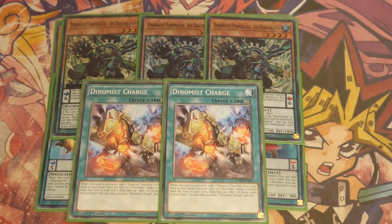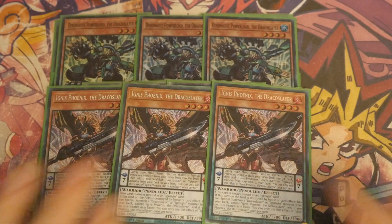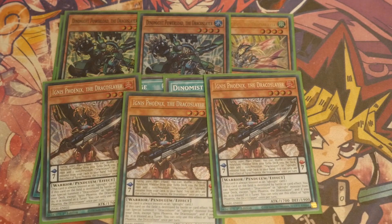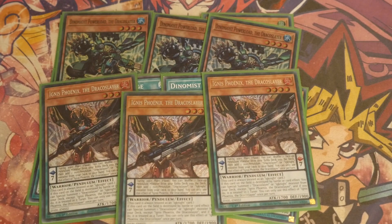Moving on to the least important one — and by least important I mean all of its effects require another card to do something — and that is of course Ignus Phoenix. Dynamite Knight is so important because you get to target a Draco Slayer or Dynamis card in your other Pendulum Zone and Special Summon it — that's its Scales effect. Then its Monster effect is always treated as the Dynamis card, which is why Charge works. And if it is Tributed, you get to add a face-up Draco Slayer or Dynamis Pendulum Monster from your Extra Deck to the hand except itself.